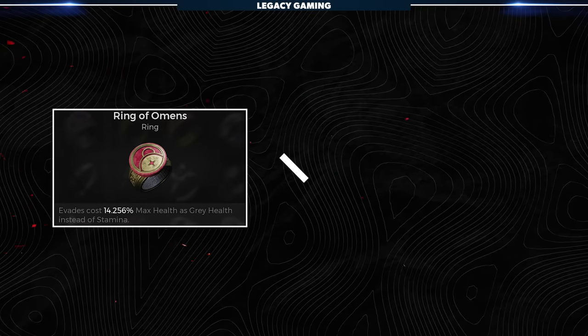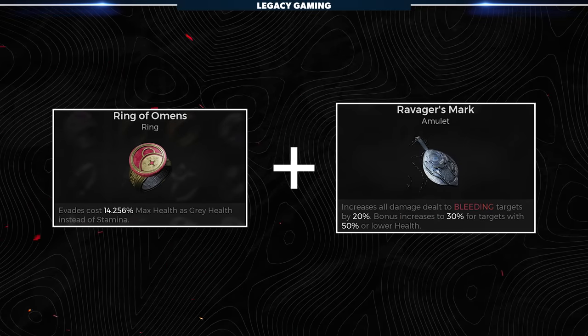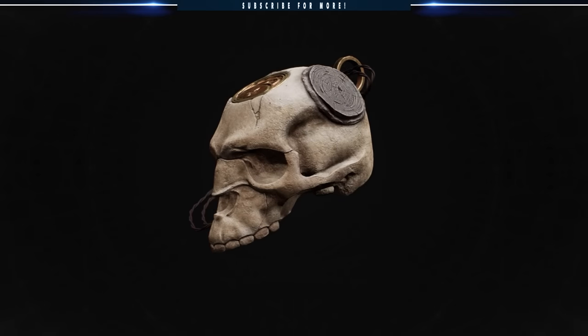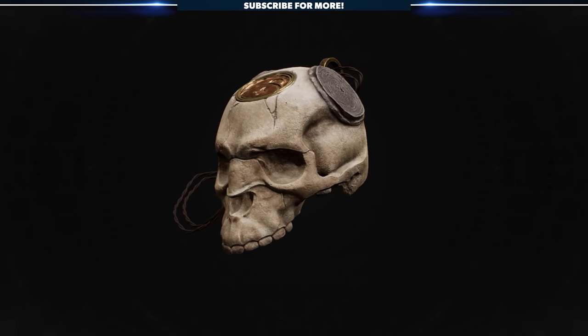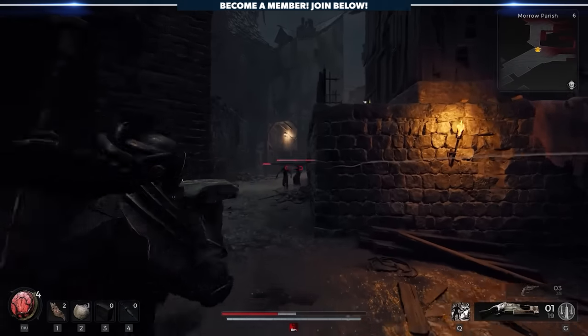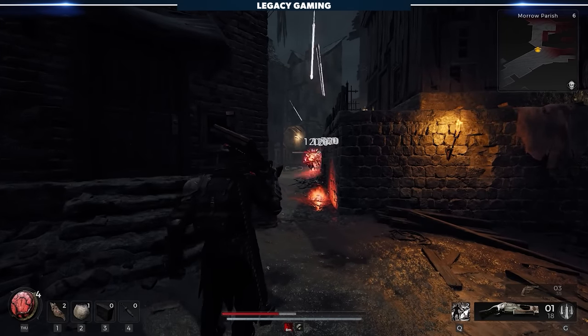Fortunately, you only need the Ring of Omens and one of these amulets to get this functionality, but we do go through them all as they each bring something different to the table and can be woven into different builds. We're going to start with probably the easiest to get, Death's Embrace. The amulet will grant a 20% damage buff when your health is below 100%, which, let's be honest, is a lot of the time. In addition, you'll gain haste when below 50% health. If you find yourself in low health situations often or you're trying to put together a low health build, this is a solid option.